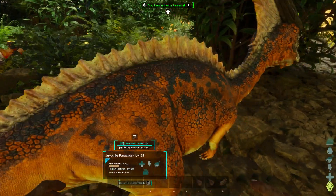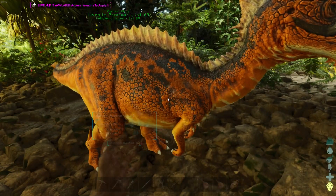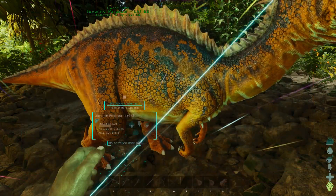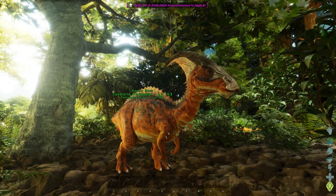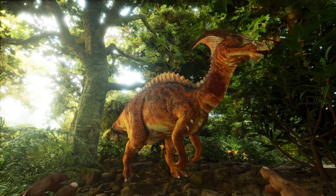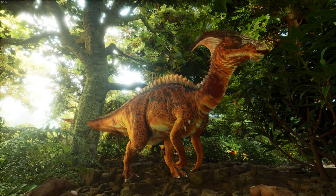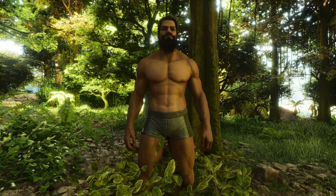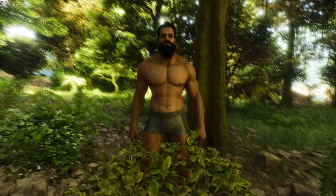Click on imprint, but the catch is that you do not get any imprinting bonus on the wild baby dinos, and they grow up at a crazy speed. Once that is done, you get a fully tamed dino and you can go ahead and ride it and everything.